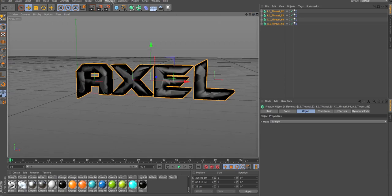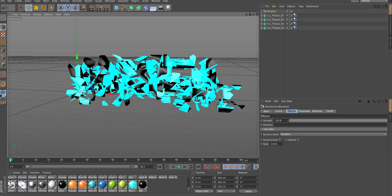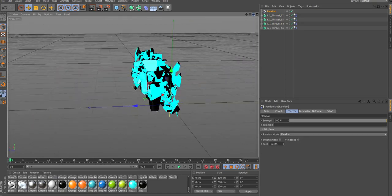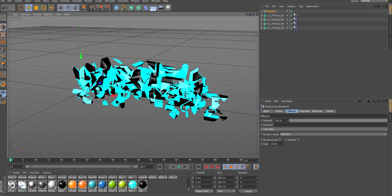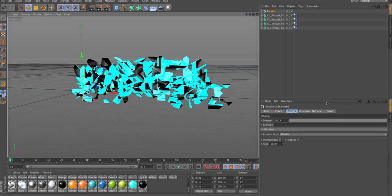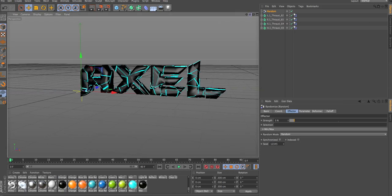What you're gonna wanna do is go on MoGraph, Effector, and then Random. Once you press the random thing, you'll just see a big mess of chunks — looks pretty ugly, but don't worry, it's supposed to look like that. At the bottom, you should automatically get the effector thing lit up, and then Strength. Just switch down the Strength to your liking. I actually keep it at around 5 — 5 looks pretty cool.